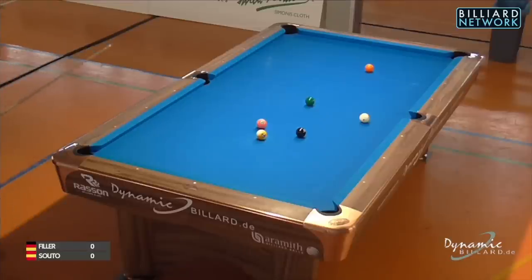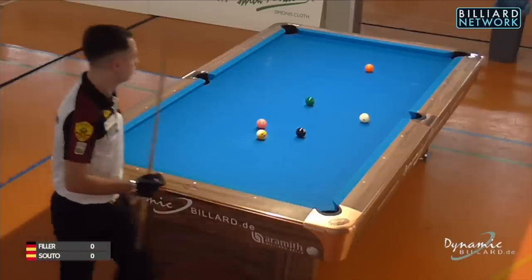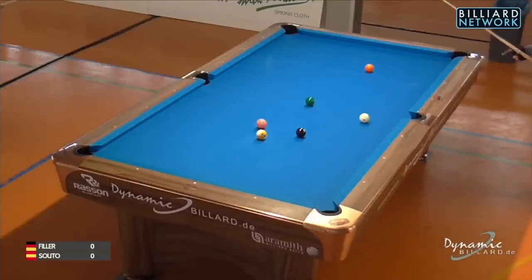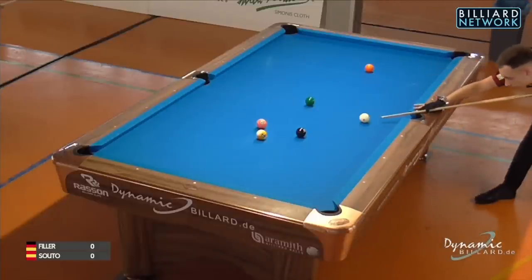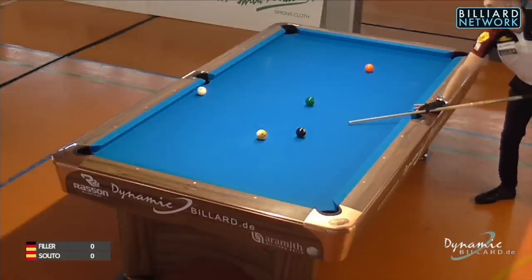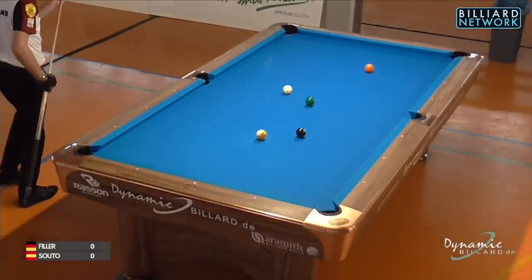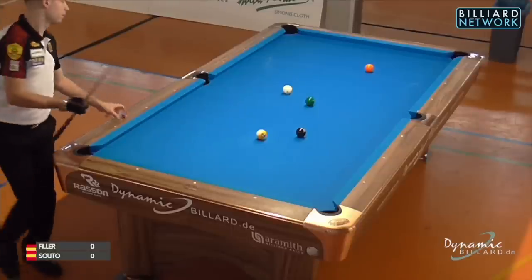I'm your narrator through this landscape of rotation pool. As you can see, Joshua had a pretty darn good break — what a nice way to start. We're playing with the 9-ball racked on the middle diamond spot, the 1-ball and 2-ball higher.